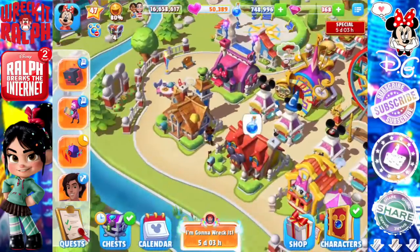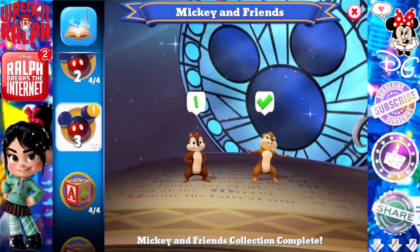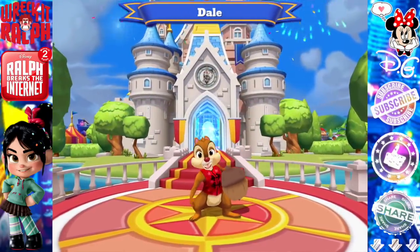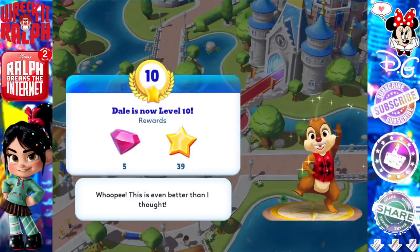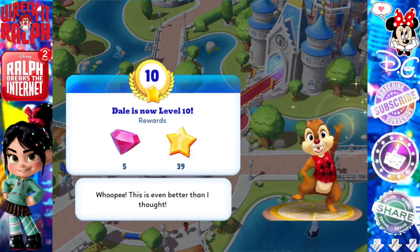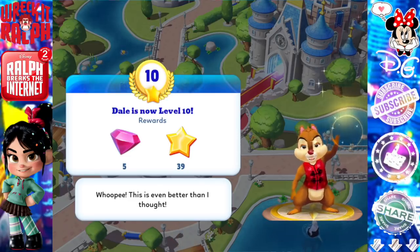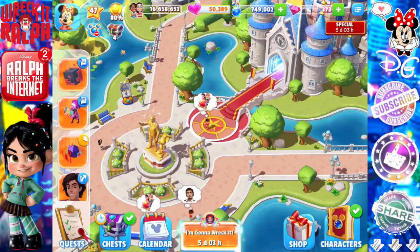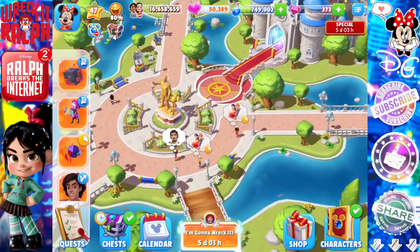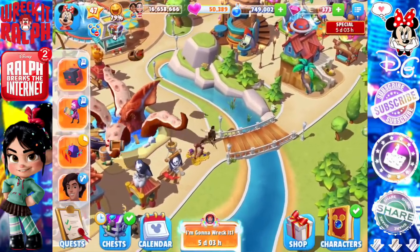I want you to still keep collecting the Wi-Fi tokens for the Wreck-It Ralph characters, because you're going to need them for Ariel's costume, so make sure you're continuing to collect them. Dale is now level 10! 'This is even better than my shirt!' So cute — I love his little lunar costume. I can't believe he's all maxed out. That's the last time we'll see the welcome screen, unless Disney Magic Kingdoms puts in that welcome screen button.